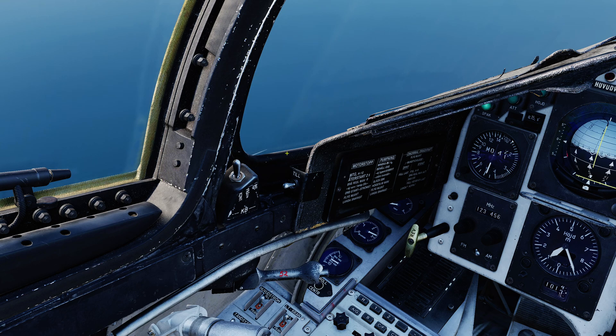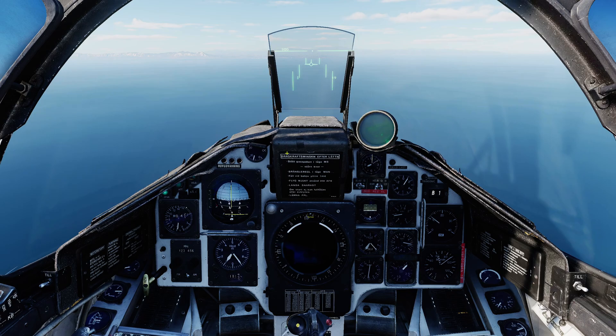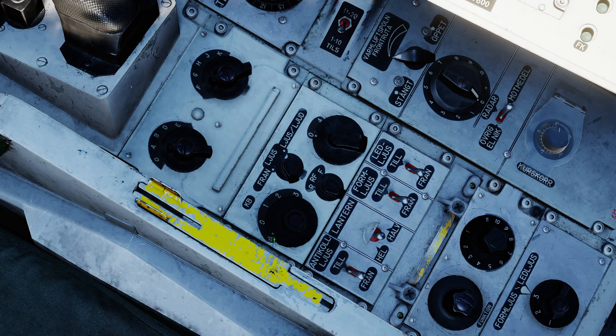Or in Automatic mode, the system will automatically dispense based on what has locked you up. The main mode selector has Automatic, Off, and Programs 1, 2, and 3. Program 1 is Rapid mode, Program 2 is Medium mode, and Program 3 is Slow mode. When you're in a Program mode, it will only dispense chaff. Flares can only be dispensed using the Quick Release button on the trigger, which will only ever release Program 2 — Medium Speed — and it respects the setting of the chaff/flare switch, so you can have it do chaff only, chaff and flares, or just flares.